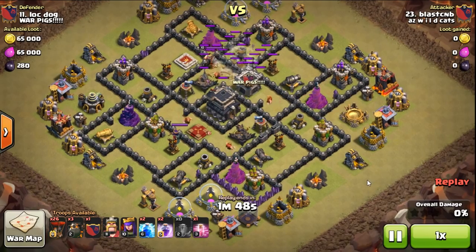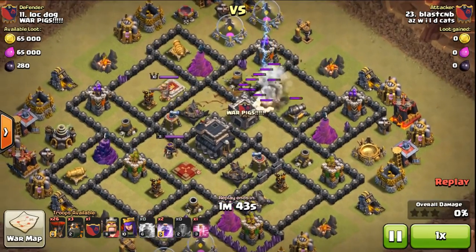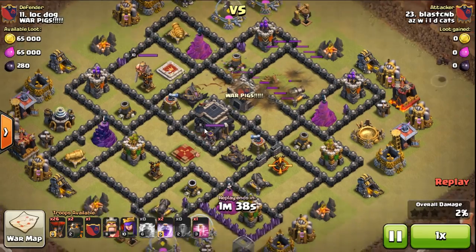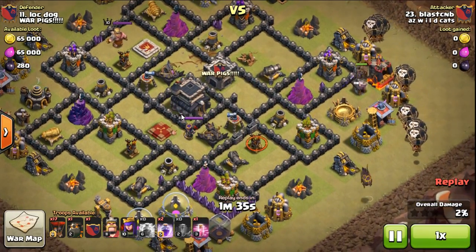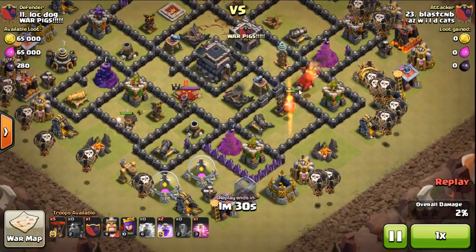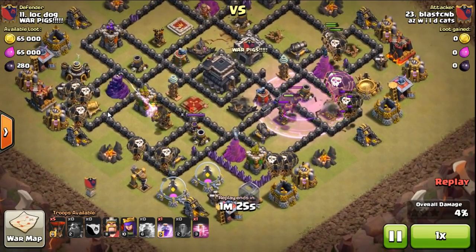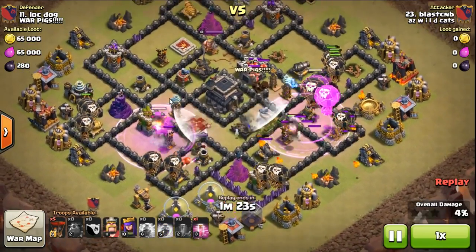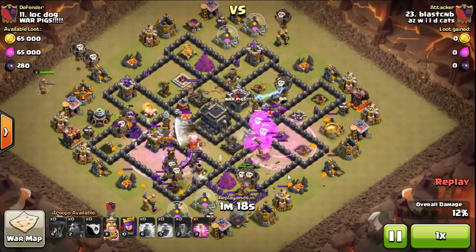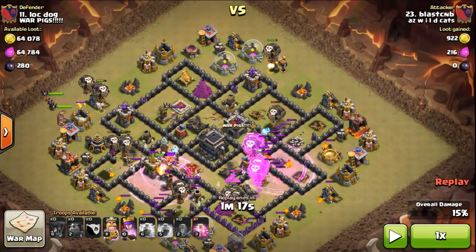Here we go, let's watch it — I zap out that top air defense. Easy peasy, don't have to worry about pulling the CC, we know it's a hound. I come in with my surgical lay, so as that hound starts collecting all this fire and all these traps, I bring in my next hound, then my next two hounds. Slowly bring in my loons — I've got half the base covered and starting to be drowned.